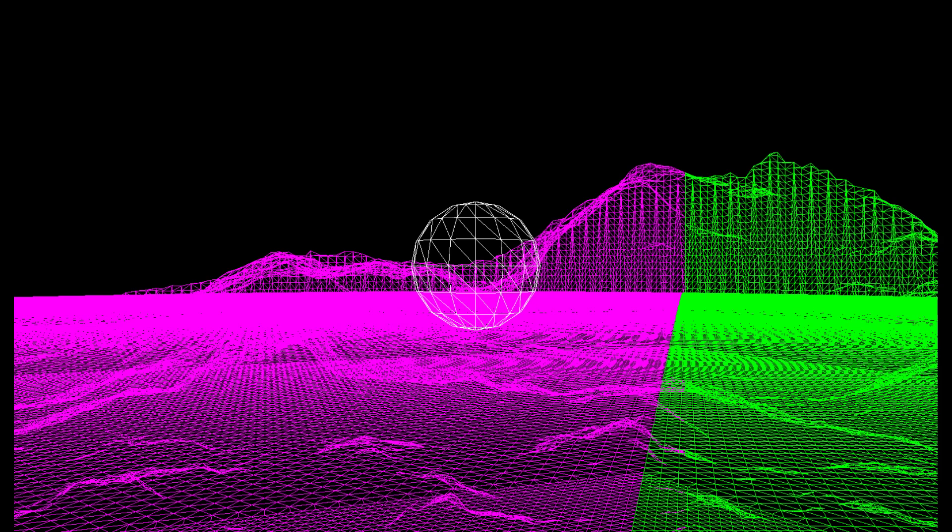You'll notice it's in wireframe still. We've got our colors, which designate groups of chunks — you can just ignore the colors there, they're for debugging purposes. We have our ball here, which is basically a stand-in for a character. We don't have collision turned on yet. We do have the code but it hasn't been debugged yet, so right now we're in flight mode.